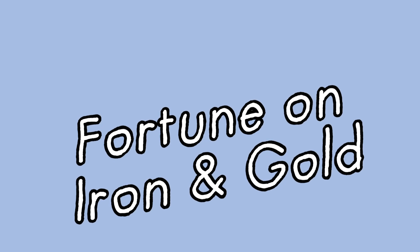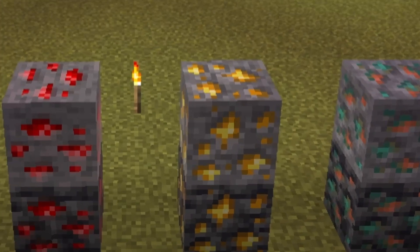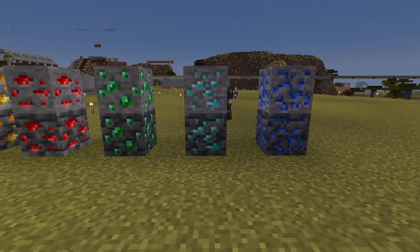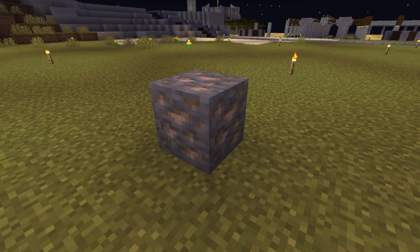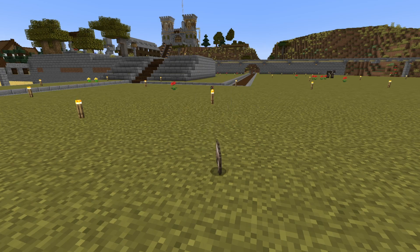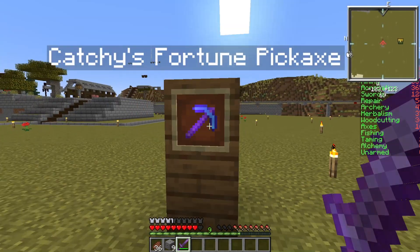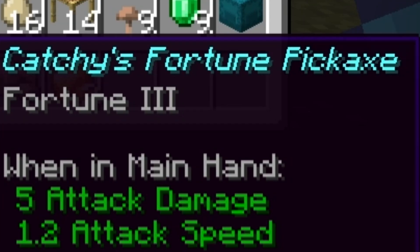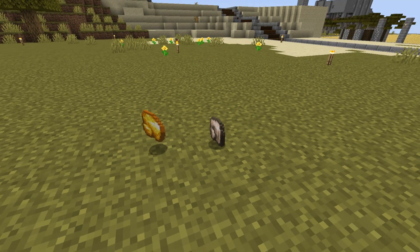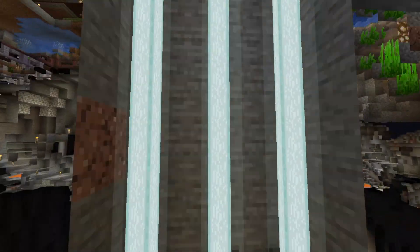This update has brought a lot of changes to the way ores work in Minecraft. On top of having their textures altered, which I'm honestly still getting used to, classic ores like iron and gold have had their drops changed. Instead of dropping the block of iron or block of gold like it used to, they now drop raw gold and iron. That means that iron and gold can now be affected by your fortune pickaxe. With a fortune 3 pickaxe, you'll get an average of 2.2 raw iron per block, with a chance of up to 4. That means that beacons should be a lot easier to fully power.